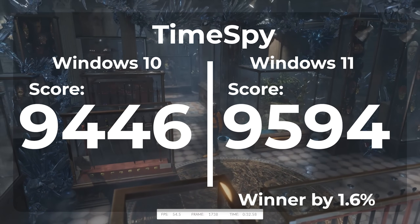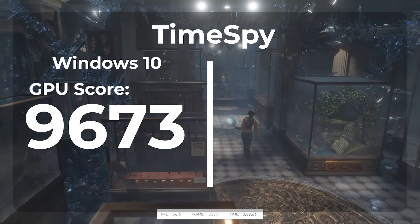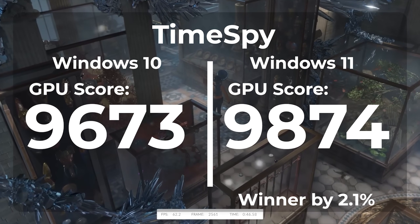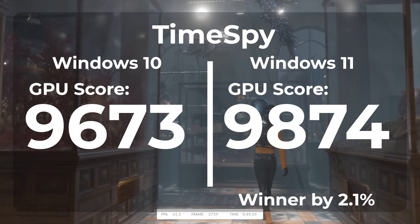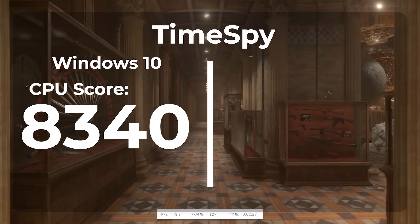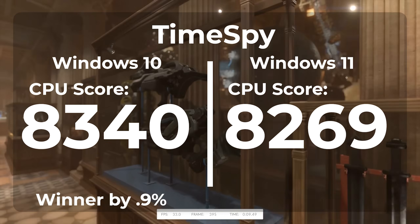Breaking down the 3DMark score gets interesting. In Windows 10 the GPU score was 9,673 and in Windows 11 it was 9,874 — a 2.1% improvement for Windows 11. However, looking at the CPU score, Windows 10 scored 8,340 while Windows 11 scored 8,269 — a 0.9% drop. This leads me to believe Windows 11 scores better in most games because of how it handles the GPU, but the extra bloat in Windows 11 is slightly hurting the CPU. But that's just my theory.